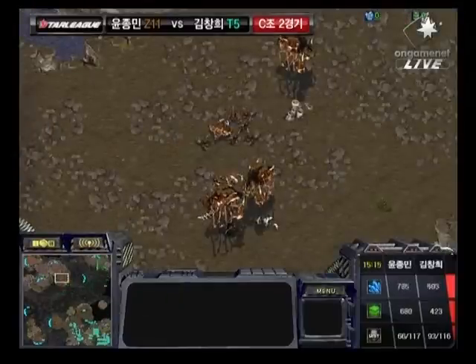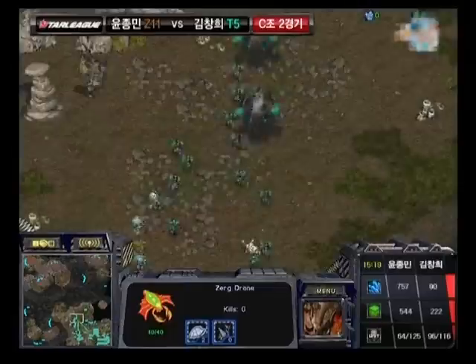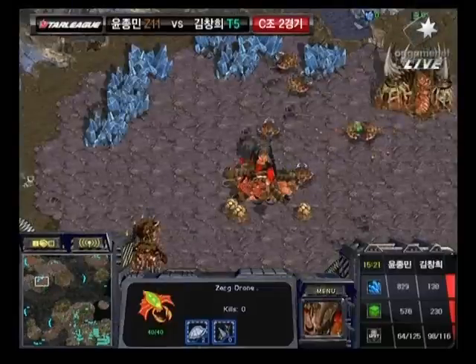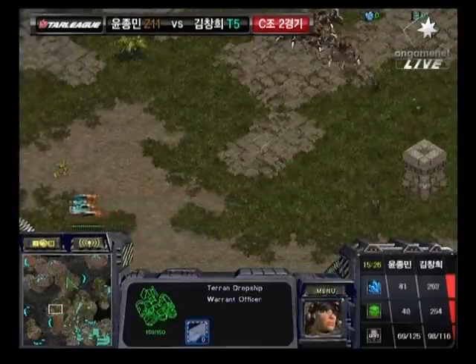That is not an equivalent trade. I think he would have been better off leaving that blockade on his front door, and just leaving those Medic Marines at the bottom left-hand base, and stepping in there. And now, Dropship out! But it looks like it's been spotted by Rumble.